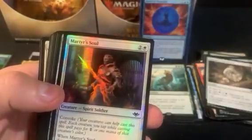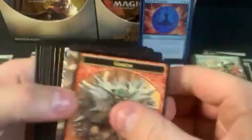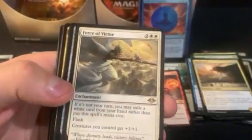We got another foil — Murder Soul — and Sword of Truth and Justice. So we're getting a lot of mythics. Force of Rage. Okay, we're on a Force run — Force of Virtue. Just not pulling the Forces that I would like to see.